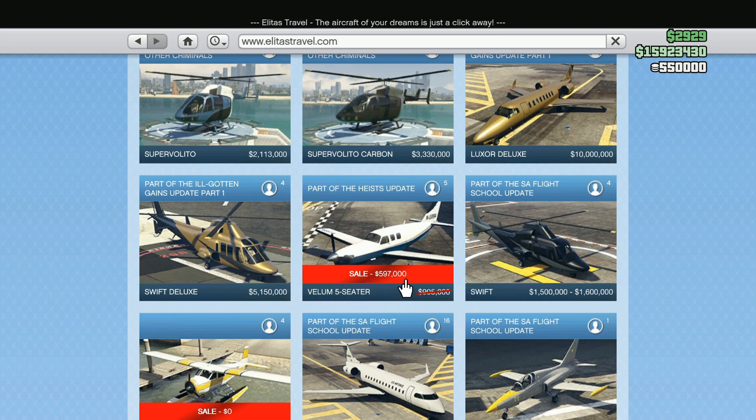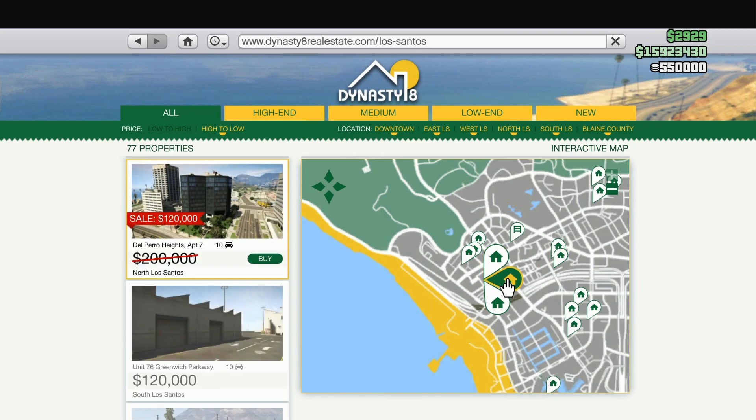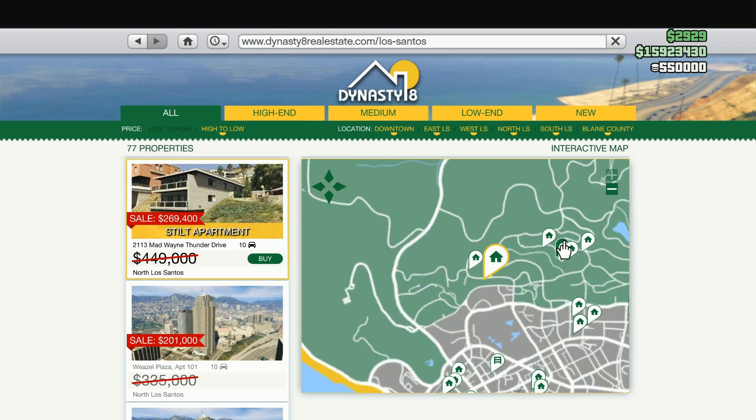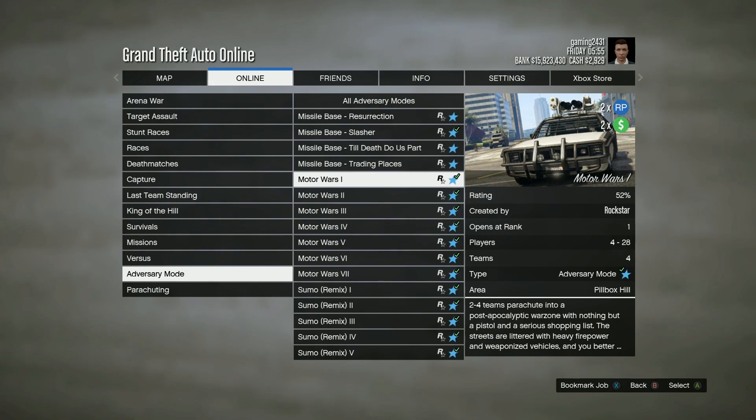For some reason we also have the Vellum five-seater on discount if you feel like picking up that plane. We also have high-end apartments all on discount this week, so if you want to max out and get as many garage spaces as possible with the most expensive properties, you can do so at a discounted price.